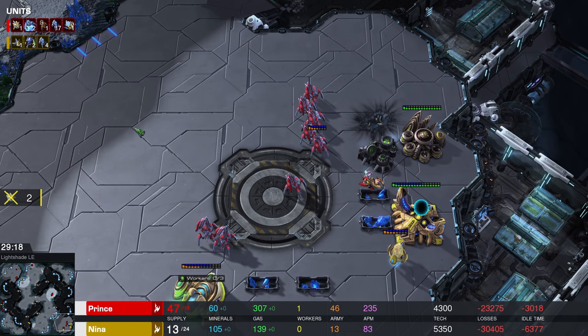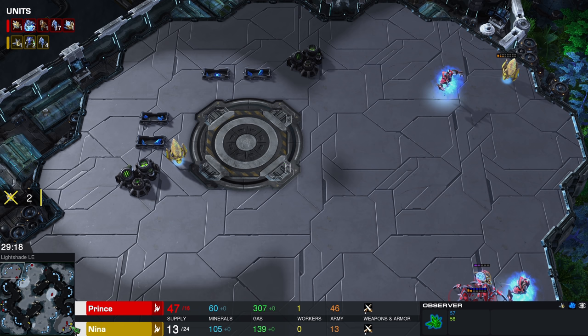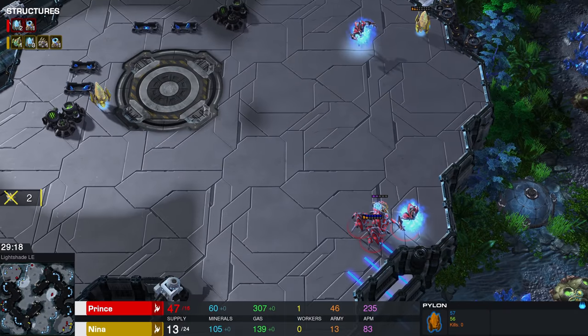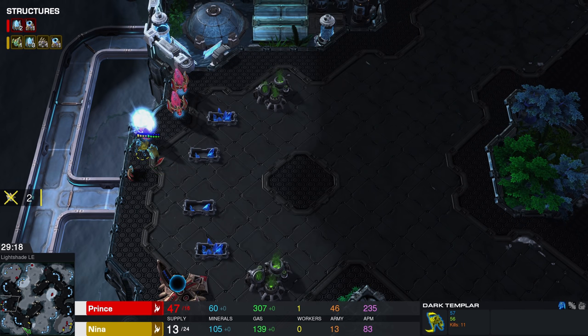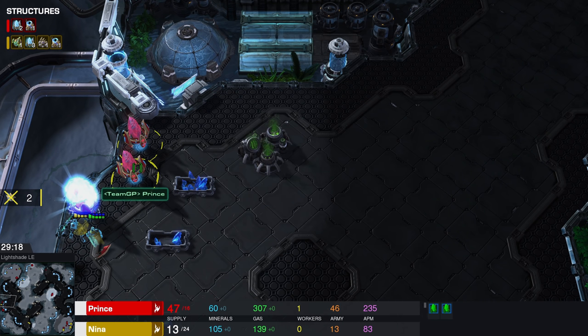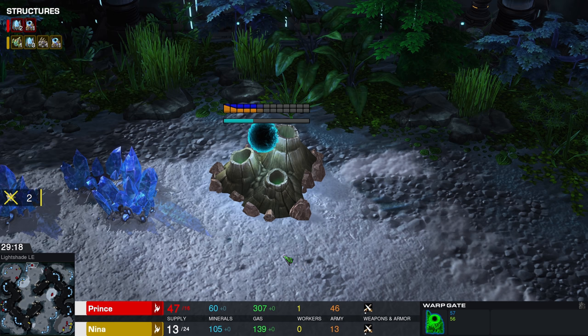So the question is, was this the right call? Nina did just end up losing her last probes, meaning that even though she's got 105 minerals in the bank, she cannot afford putting down another pylon or another assimilator. So her final structures are this assimilator over here, a couple of pylons, a Cybercore, and a warp gate — these will definitely all be killed relatively quickly within the next couple of seconds. And then these Dark Templar together with these Stalkers all the way at the bottom — I do think it was the right call.